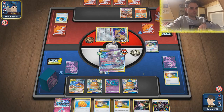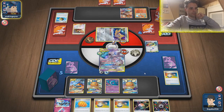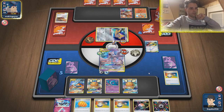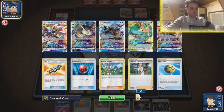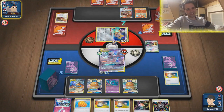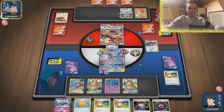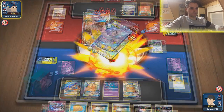Heatran is coming up — he's gonna knock us out. Welder — attaching energies like crazy. He's gonna knock us out with Steaming Stomp. The bad news is we did not get out the Galarian Zigzagoon in time. If we would have done that, I wonder how this match would have turned out. Resistance of Jirachi plays a huge part in this scenario.